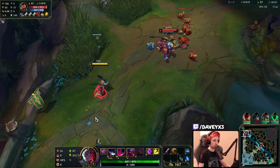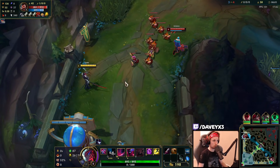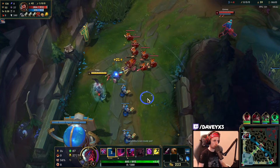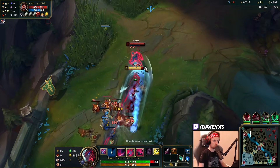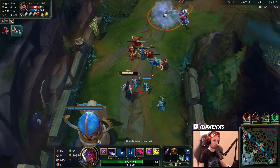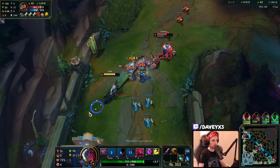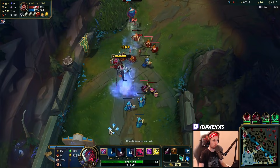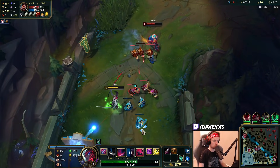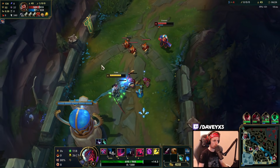I'm going to place a ward down specifically here - I think it's going to walk into it. We hold it and we back out. The trick is to do as much damage as you can and then back out before you receive damage to make it worthwhile. I could all-in him right now.